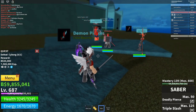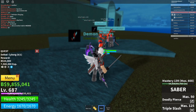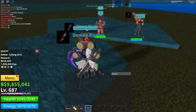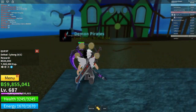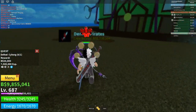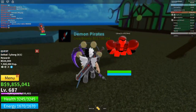I have the Saber. I'm close to getting it, but I don't have it yet. I'm using Tremor, which is also obtainable, and Blackwood and Tomo Ring — all of these are obtainable. Make sure to do that. Ken is obtainable as well, and if you guys don't know what I mean by Ken, it's observation haki.